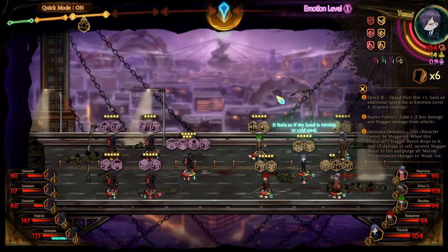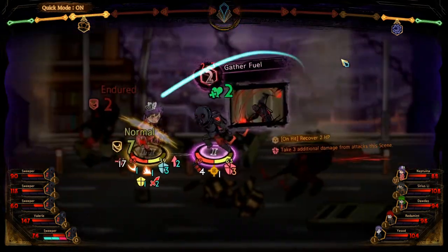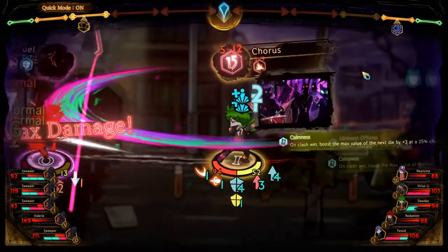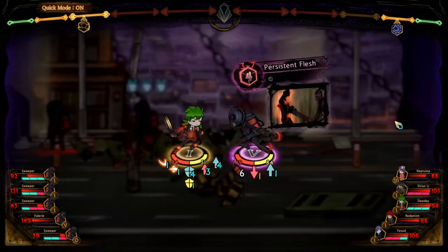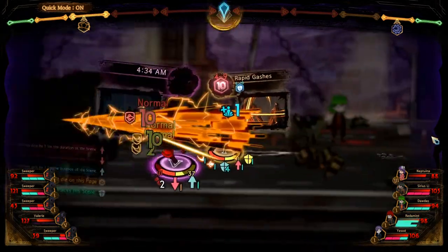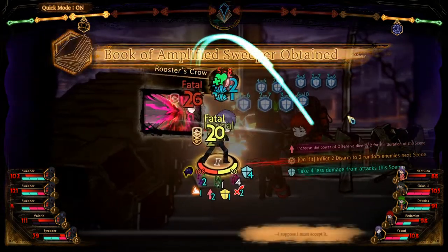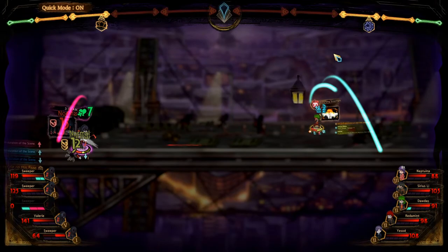These guys do a lot of damage. Oh, this is gonna hurt - actually not, we got that protection. So those last dice aren't going to do anything to us because we have protection, which is nice. Oh look at that, look at that - nice. Counter dice!